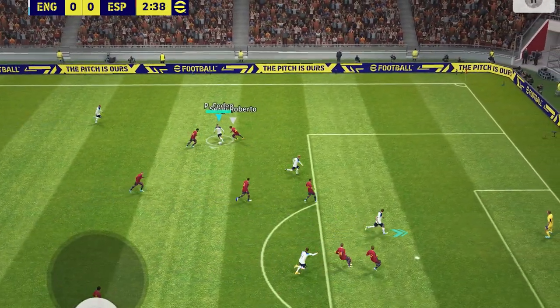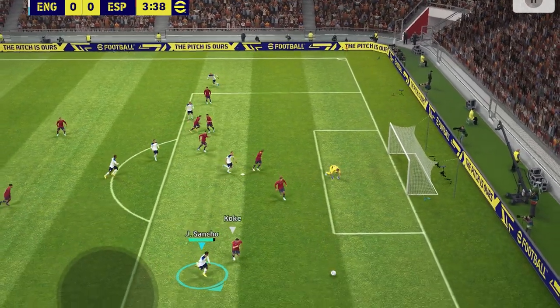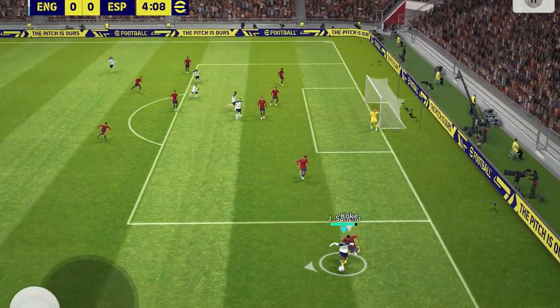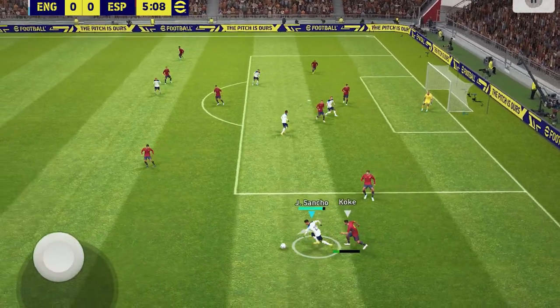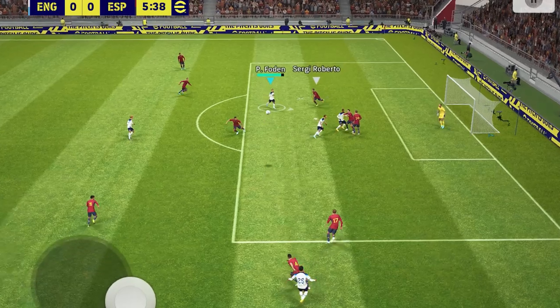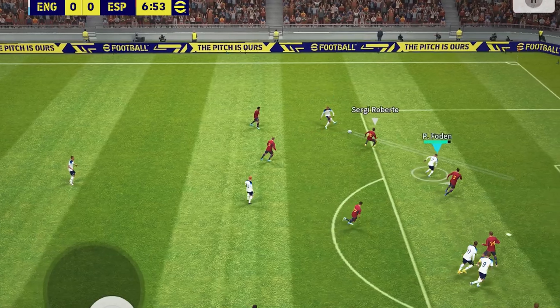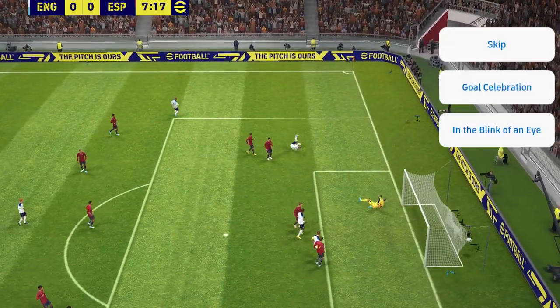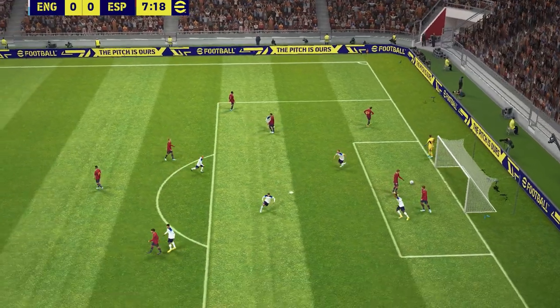Phil Foden is there with some skill moves and takes a shot with his right foot. Jadon Sancho on the ball — this is the Outwide Playstyle where we're going to be dispossessed... no, we're dispossessing our opponent. Jadon Sancho delivers a standing cross and it's been cleared. This is going to be a standing cross merchant gameplay. Phil Foden takes a shot and scores the goal — what a goal by Phil Foden!